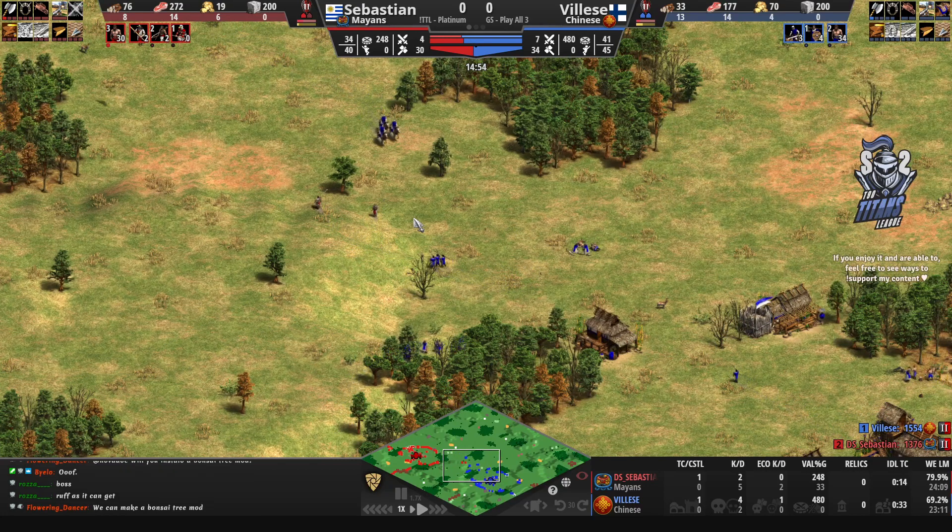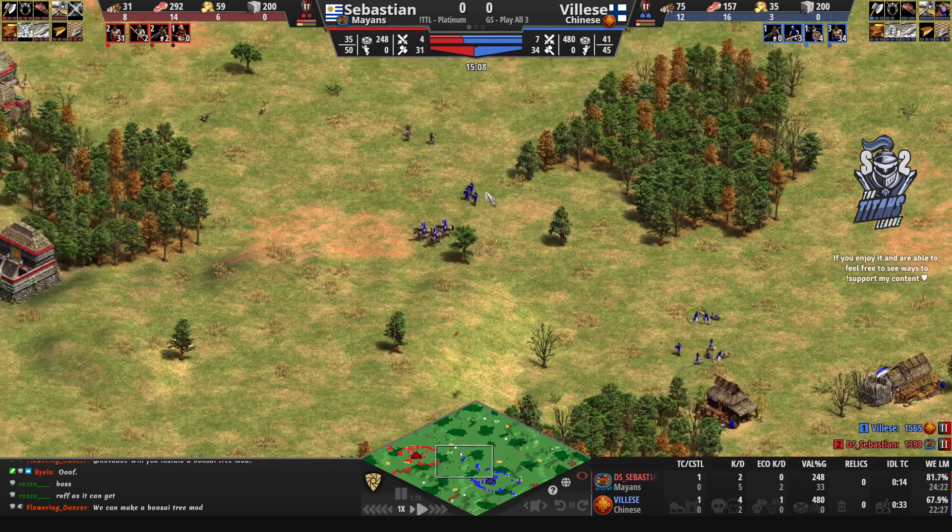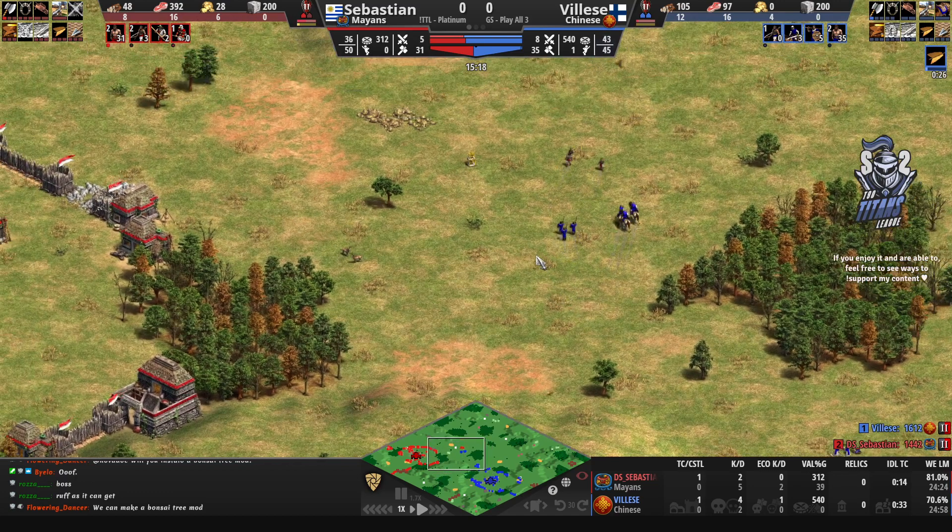The party units Sebastien is going for right now will get completely countered by Vileza's next unit of choice — the skirmishers. It's standard to go for skirmishers after scouts. Sebastian's archers are just not going to be good enough, so Vileza is in a fantastic spot.